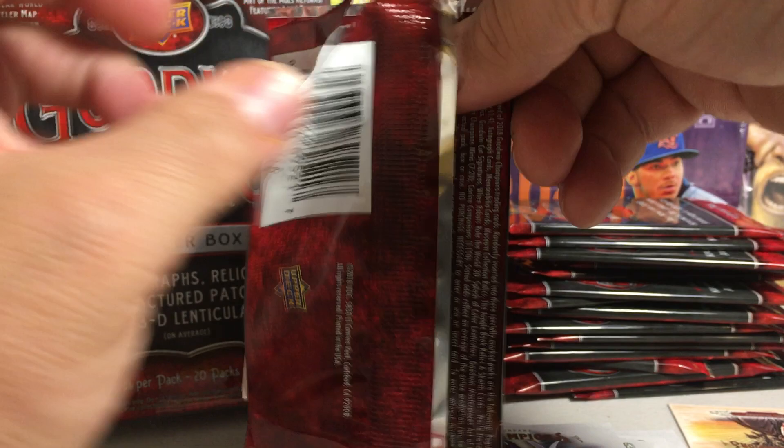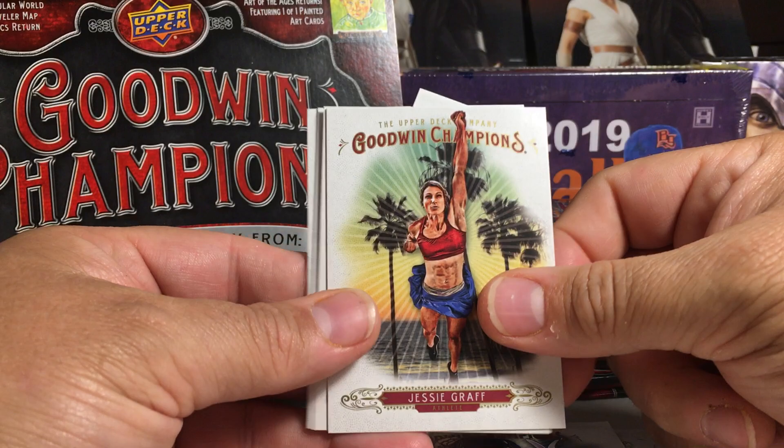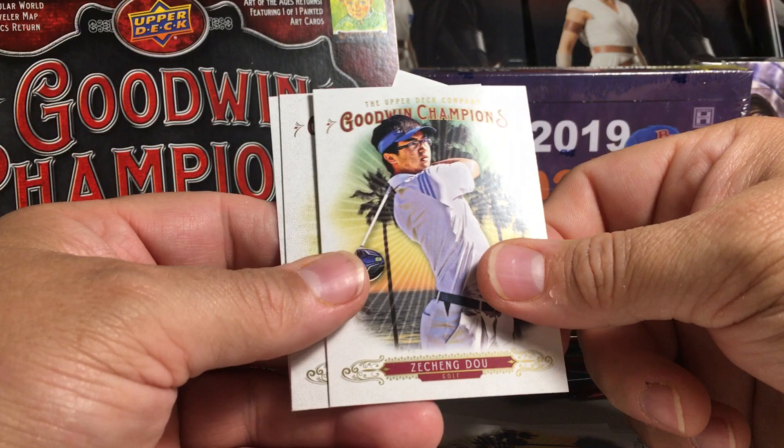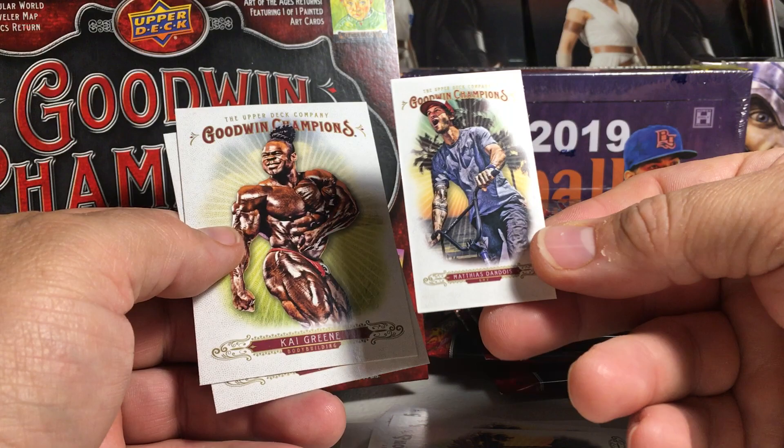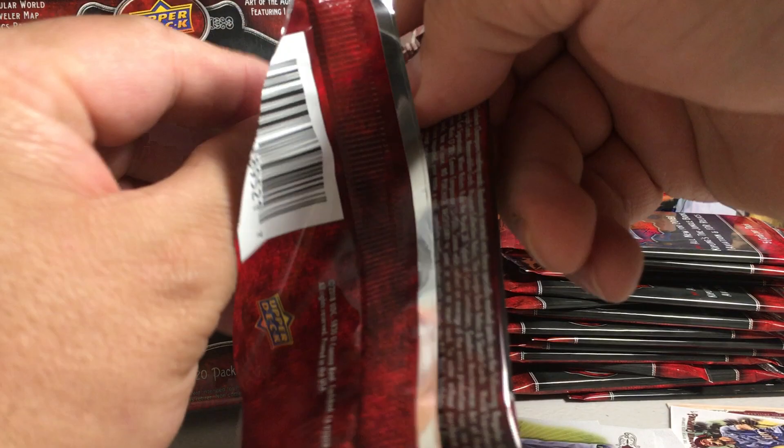I always like the oddball type stuff to open, but Goodwin Champions is kind of sketchy — you could get a really crappy box or a really amazing box. Jesse Groff, some Pat things falling down here. This is a Ching Do, we got Matthias Dandois, a mini Kai Green, and Lin Siu.